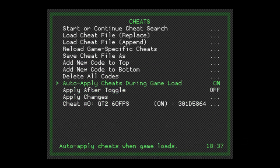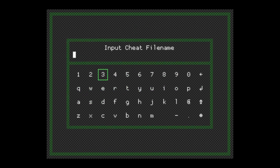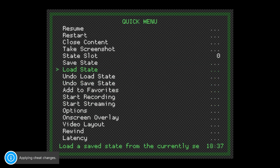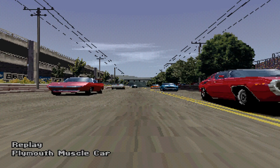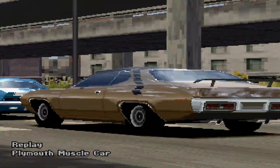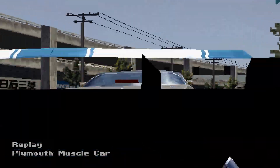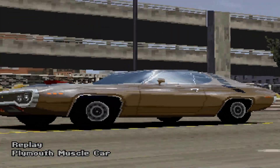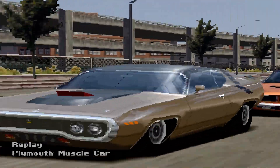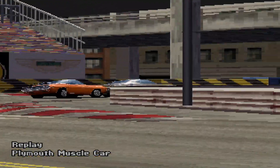Then, after that, enable it, and turn on both auto-load the code and auto-apply cheat, then save the cheat file and click on apply changes. After that, just select restart and the game will load the code. Now, if you've done these steps correctly, you can play Gran Turismo 2 at true 60fps.